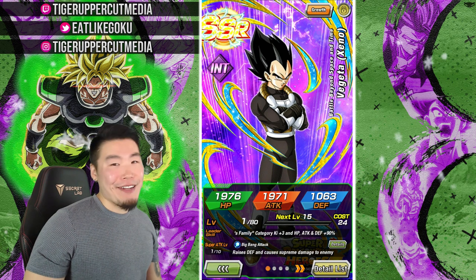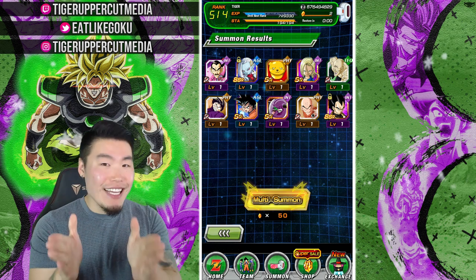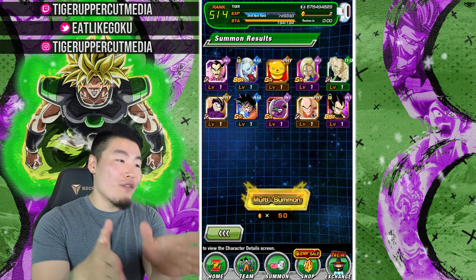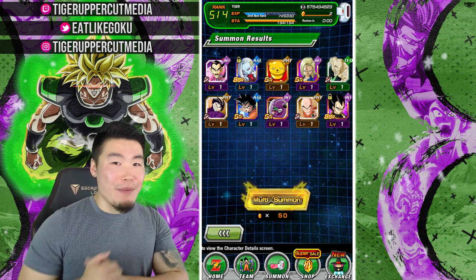But like I said, we had to get one of the three units that I mentioned to stop. So since we didn't, as promised, I'm going to stop this video right here, head over to the new story event, get some stones there, buy a 91 stone pack, and we'll come back for two more multis, guys. I'll see you in a bit.